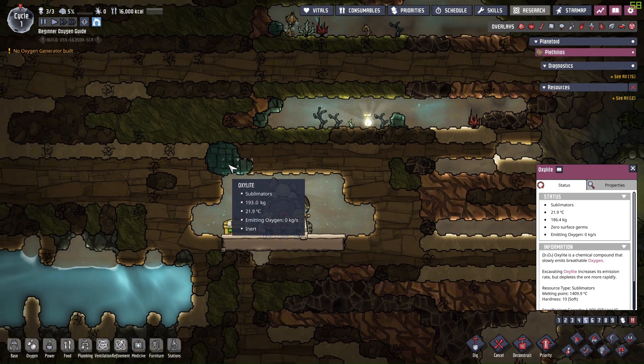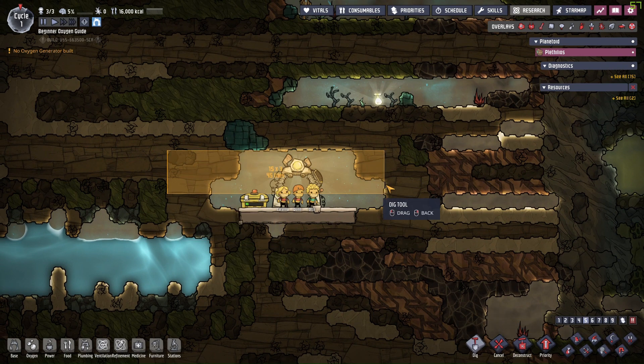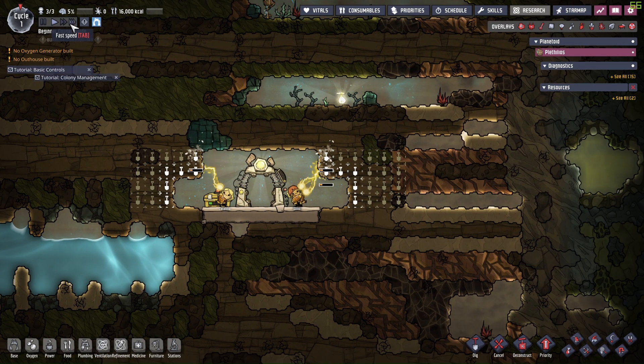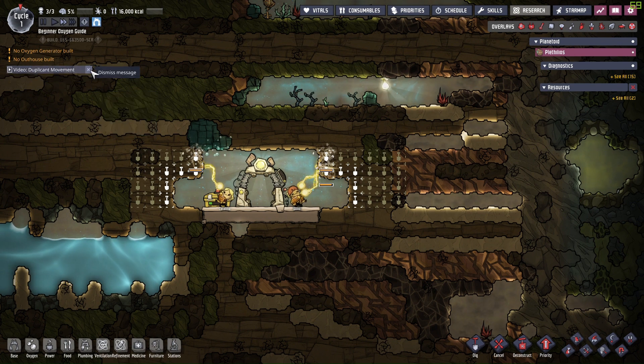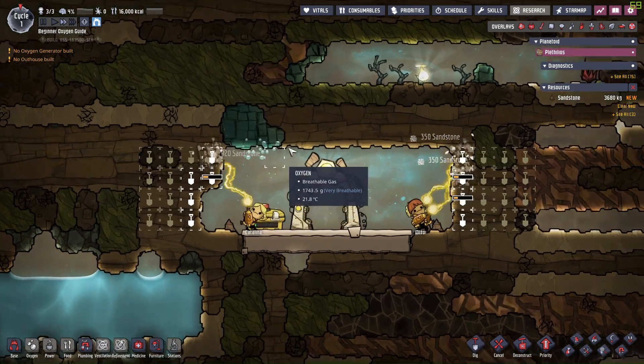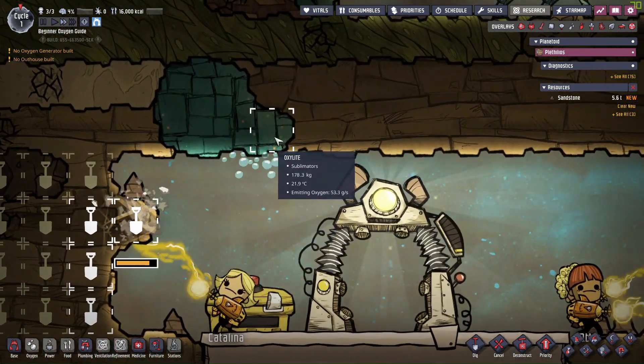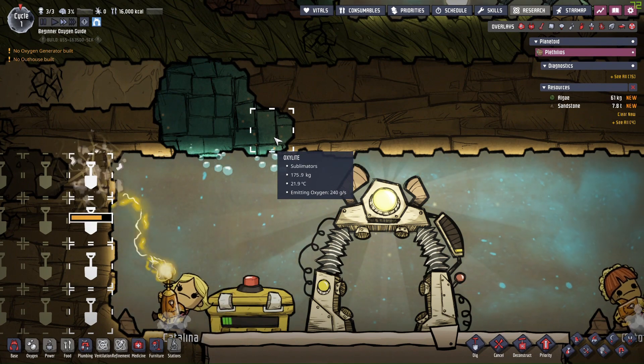Later on, we will also provide some general gas management solutions, which could be useful for even experienced players. After we start a new colony, we would be greeted with some free oxygen packets and some special ore called oxalite, which would continuously convert its own mass into oxygen until it's exhausted.